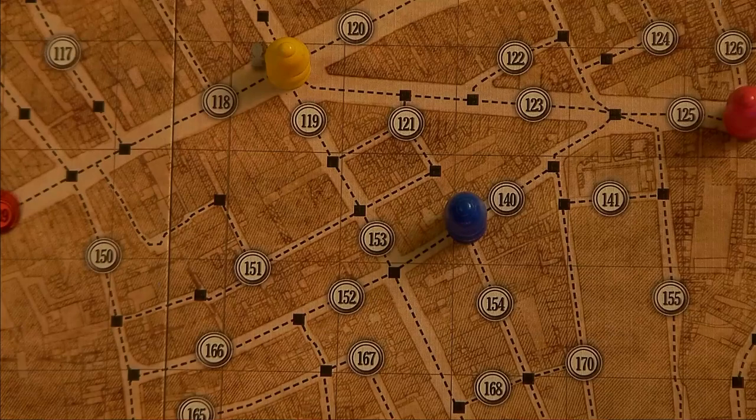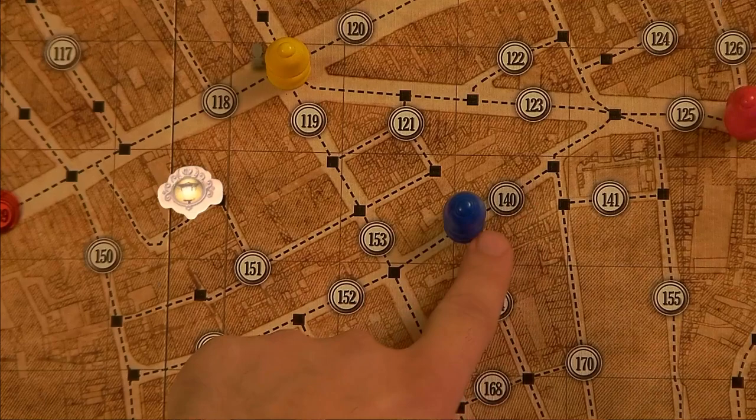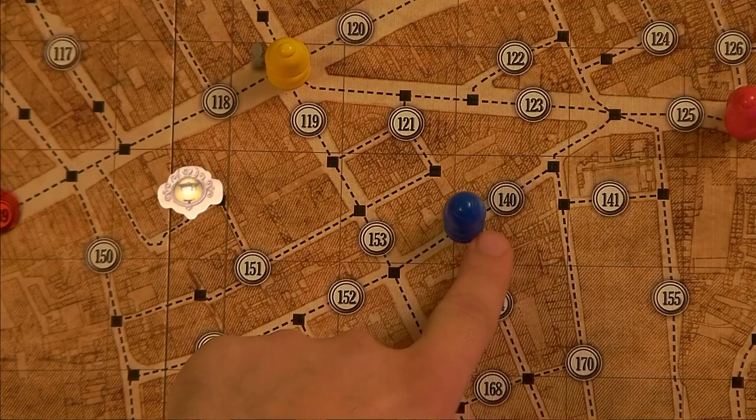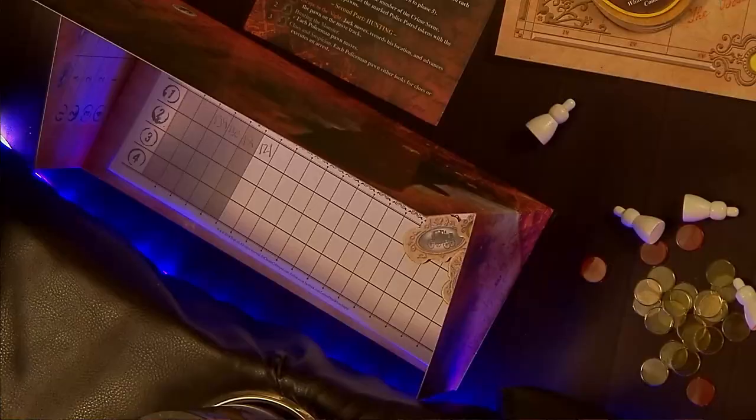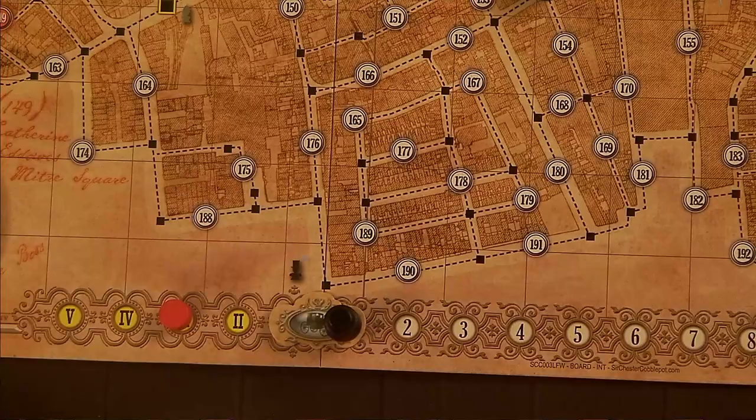The alley token allows Jack to cross a block of houses, moving to any numbered circle that borders the same housing block as the space he currently occupies. A housing block is any area completely bounded, but not interrupted, by dotted lines. Jack records his movement as usual and places the alley token on the corresponding space of the game board's move track.